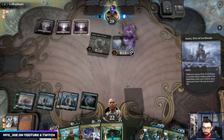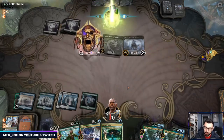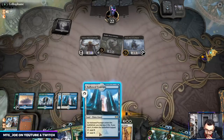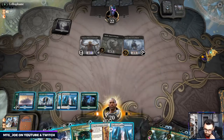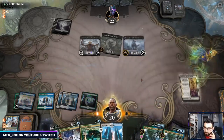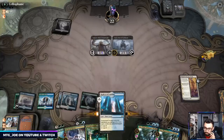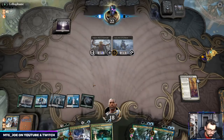No ETB effects, so this is a Hushbringer matchup — that plus Time Wipe we'll want out of the board. I think we can Nissa and Conquer's Death this turn — probably not, so let's just get this going. I think we want to get rid of Rankle.